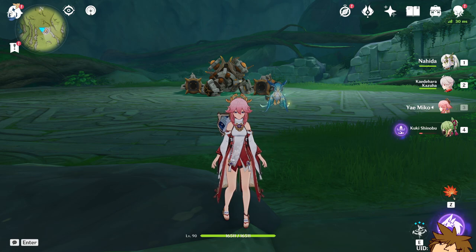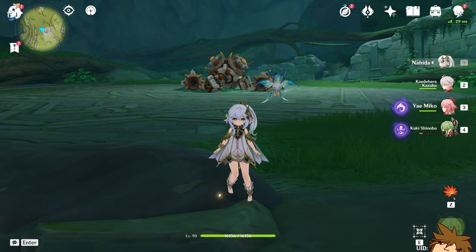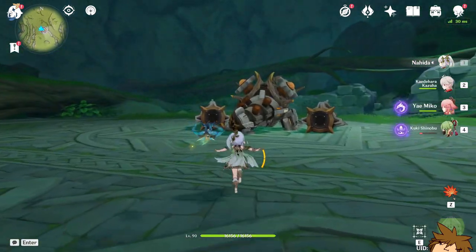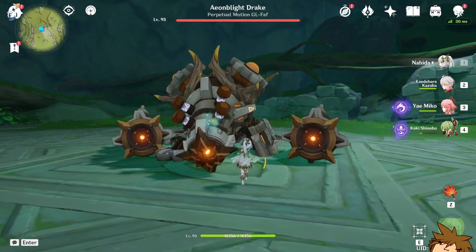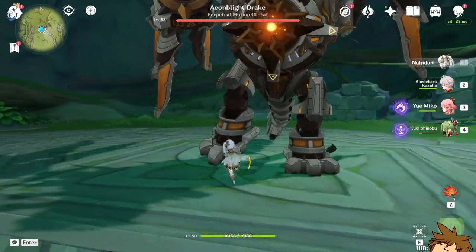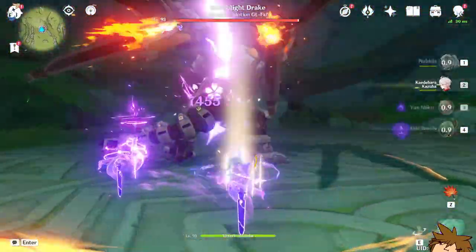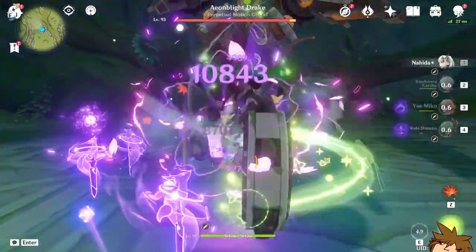The team we're running is Nahida, Kaedehara Kazuha, Yoimiya, and Kuki Shinobu. Yoimiya is the sub-DPS and Nahida is the driver, staying on-field to apply as much Dendro as possible after Yoimiya does her turret setup. Kazuha is there to reduce resistance and improve overall strength.